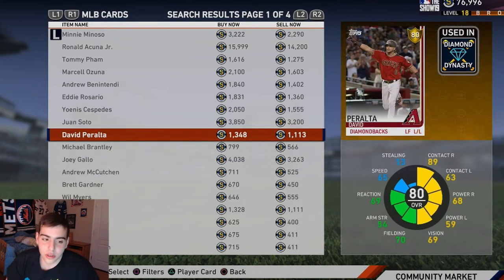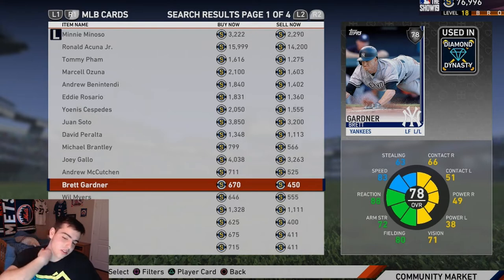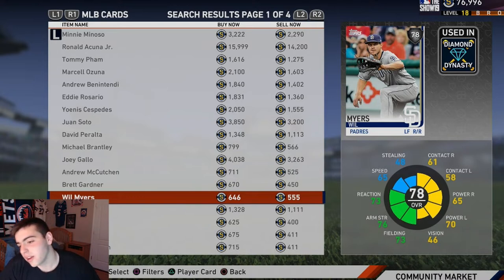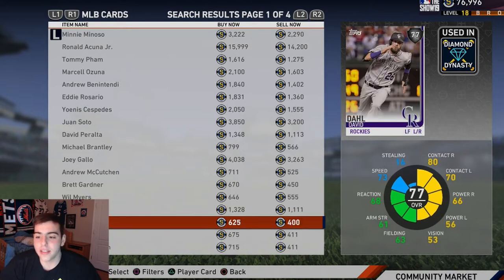Brett Gardner — if you like speed, this is the man for you. The vision's there too, but his hitting stats are just terrible. Will Myers — the stats aren't there but he could turn into a gold, keep your eyes on him. Chris Davis — the power's there, the vision's there, everything else isn't. Good pinch hitter if you need power.